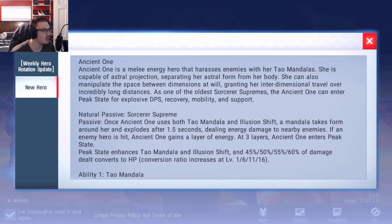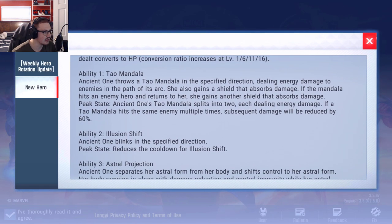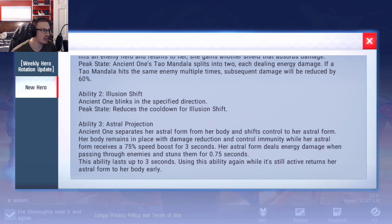As one of the oldest Sorcerer Supremes, Ancient One can enter a peak state for explosive DPS, recovery, mobility, and support. What I'm very interested in is figuring out exactly what peak state is. Looking at the natural passive, at three layers Ancient One enters peak state, which enhances Tao Mandala and Illusion Shift, with various conversion percentages. I already explained all of the abilities in a previous video.